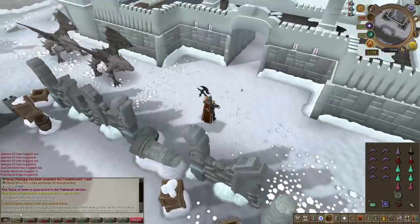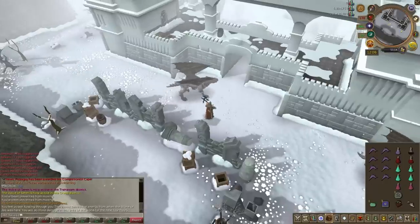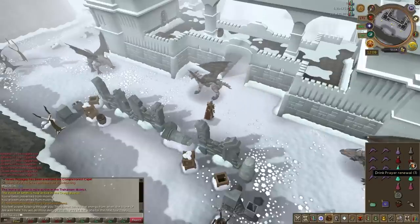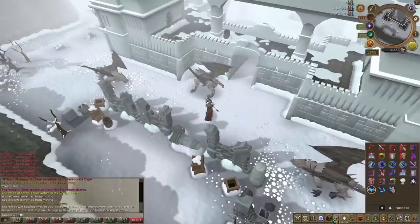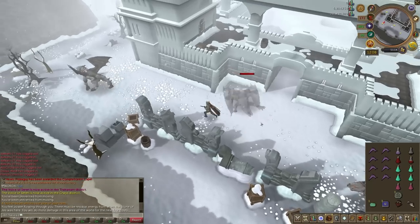To do this method effectively I strongly suggest you zoom out as much as you can — to be able to see as many Dragons as possible from as far away as possible, and also to see your drops without having to click on them. That will save so much time and it's a lot more effective this way, so zoom out as much as you can.